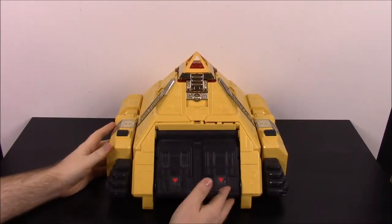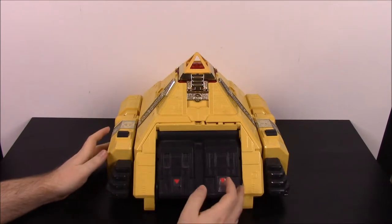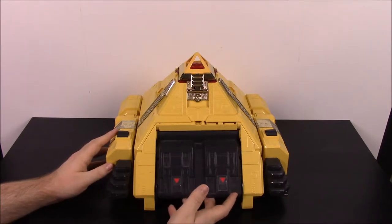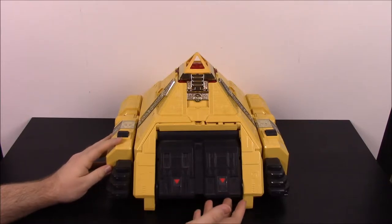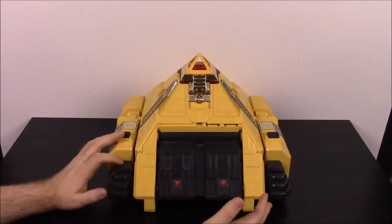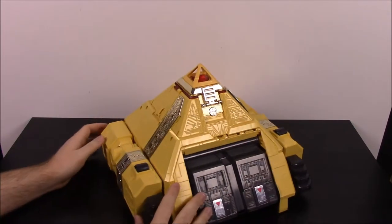Next is Pyramidus — this is the Gold Ranger's Zord from Zeo. It's the super big Zord from the show, with carrier mode and battle mode and all sorts of stuff. This is the Gold Ranger, the sixth ranger of this season. It's got Jason, who came back from Mighty Morphin where he was the Red Ranger. He came back for this season and became the Gold Ranger, so this is his Zord. It's a pyramid, so that's why it's Pyramidus — and the 'Midas' comes from King Midas with the Golden Touch. So they combined the names to make Pyramidus, and I love this Zord a lot.